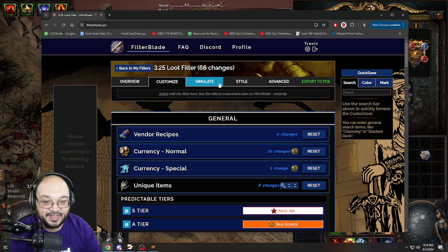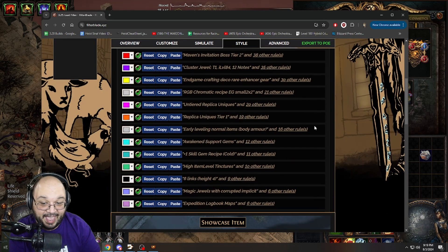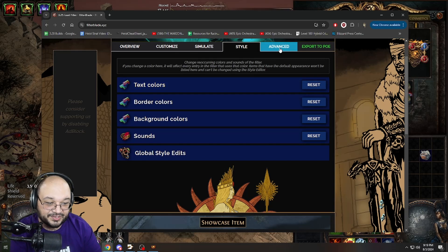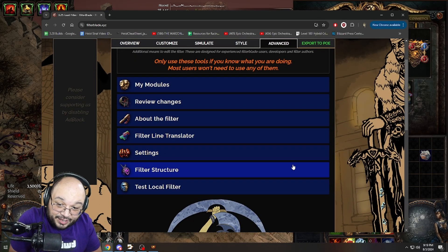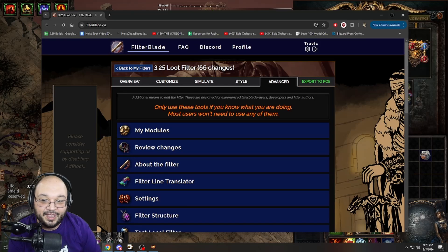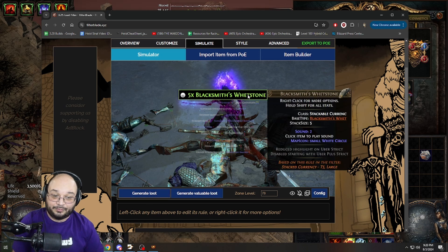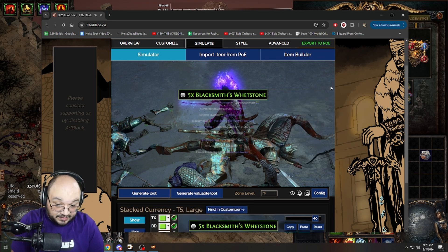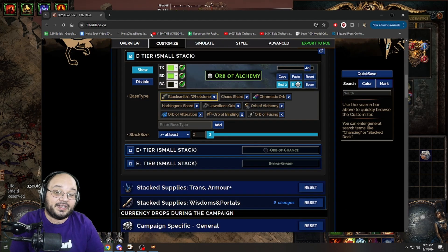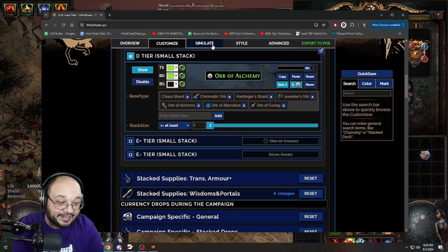There are other things to explore. Under Style you can set sounds, background colors, text colors, make everything one color. You can go into Settings and really customize how you want things. You can also go into Simulate and generate loot. As I generate loot here, if I see something I don't want, I just click on it, it shows up in 'Find in Customizer,' and I can remove it right from there.